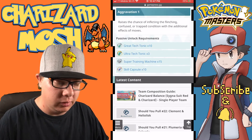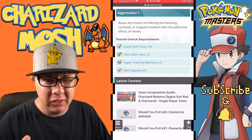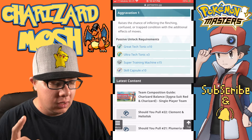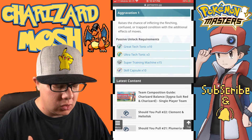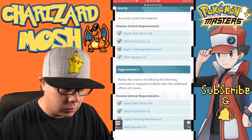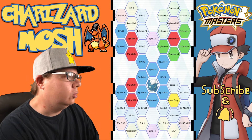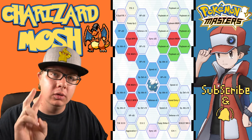Aggravation 1 raises the chance of inflicting flinching, confusion, or trapped condition with additional effects of moves like Thunder Wave — a decent passive skill for its kit. Now let's jump over to the actual sync grids. We'll cover two level-one sync grids, three level-two sync grids, and five level-three sync grids for three through five copies of the unit.